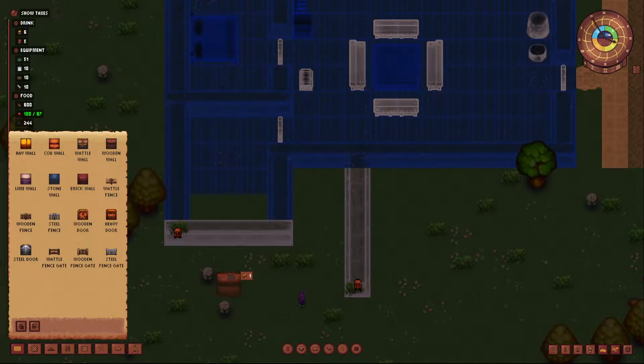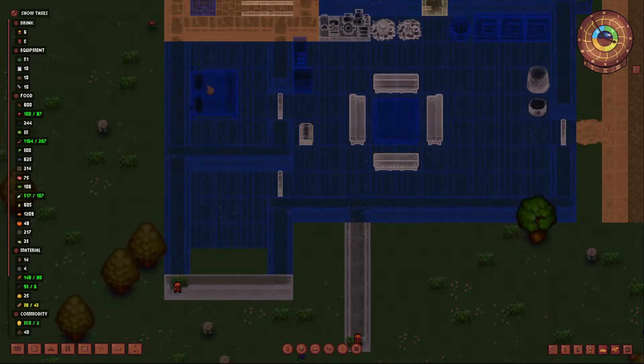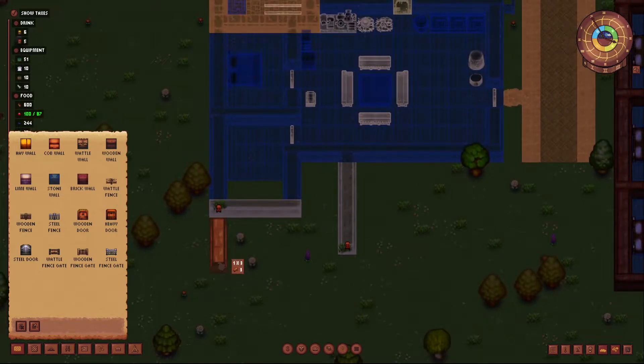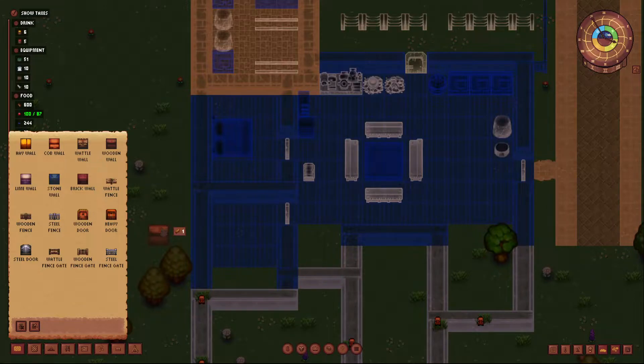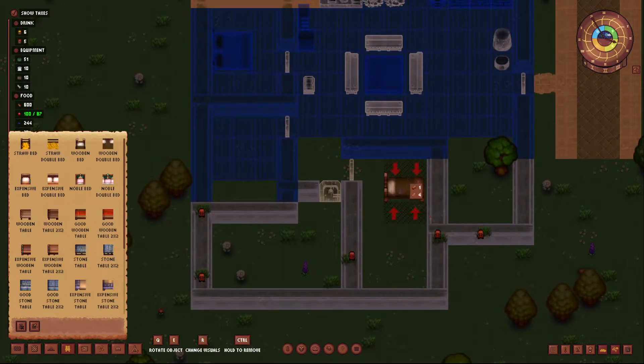Get rid of these two beds and expand this room a little bit to four. The thing is I don't know how many couples there are — I think there should be at least three people that are married. So if we have another room like here, we can have another one roughly here, and then we can add another extension. We can move the food storage down. It's going to be a strange-looking house but I think we will be fine.